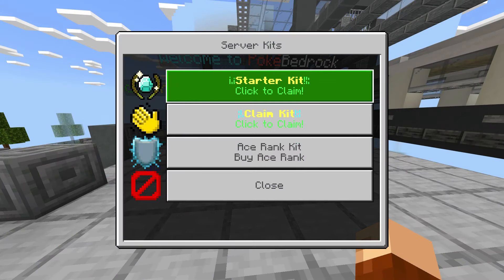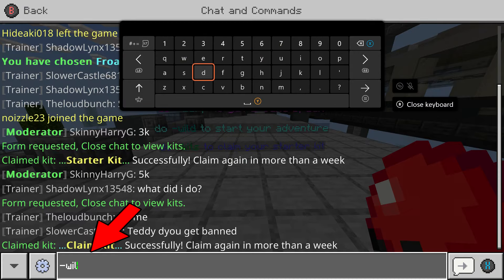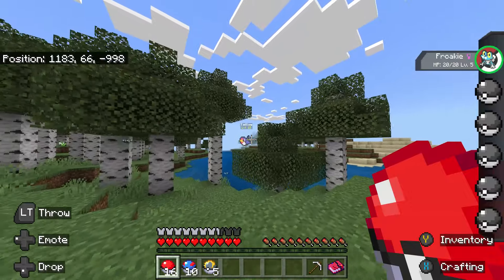To get Pokeballs right away, use the Kits command to claim server kits that will contain Pokeballs. To find wild Pokemon, use the Wild command to be teleported to the open world where Pokemon spawn.